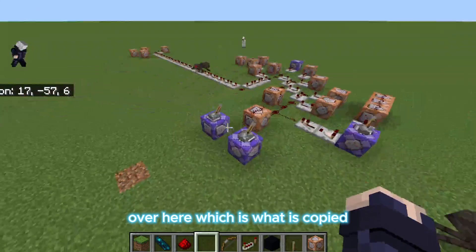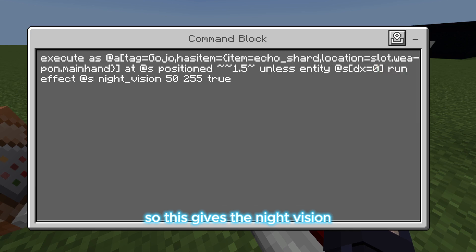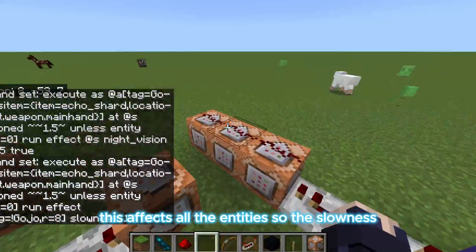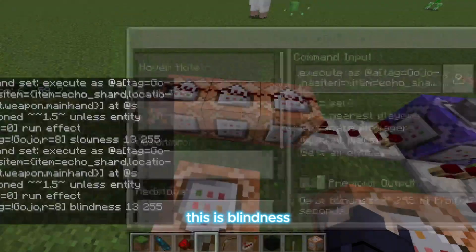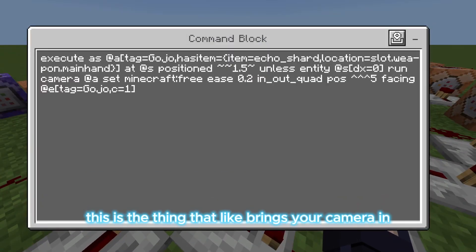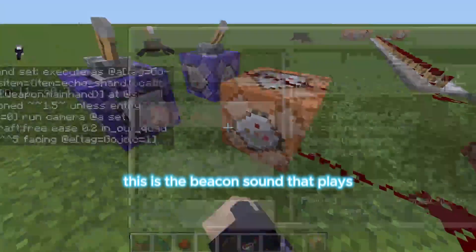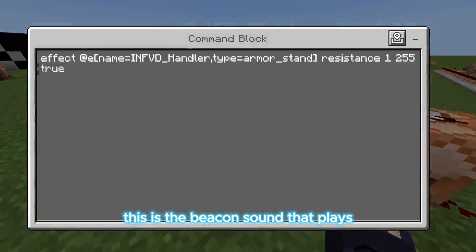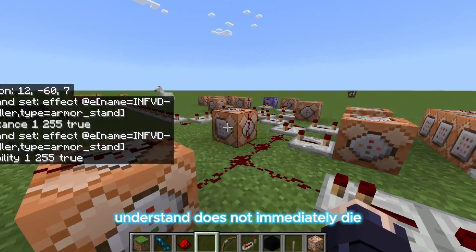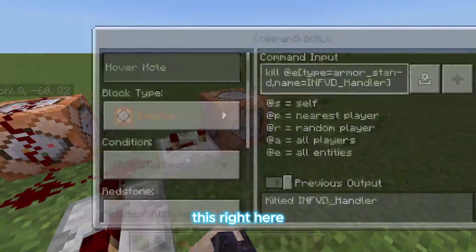In this section we have the other stuff: this gives night vision — it's kind of like a buffer to show that it's working, not really necessary. This affects all the entities. This one applies slowness, this is blindness, and this is the mining fatigue that you get right here. This is the thing that brings your camera in when the infinite void is forming, and this is the beacon sound that plays. These are the things that make it so that if you're in survival, the armor stand does not immediately die if you accidentally tap it.